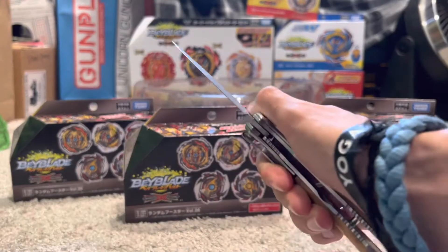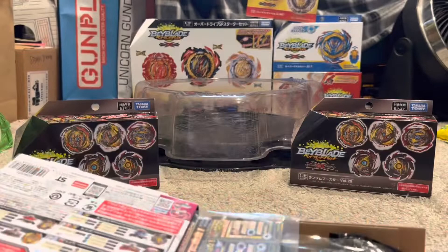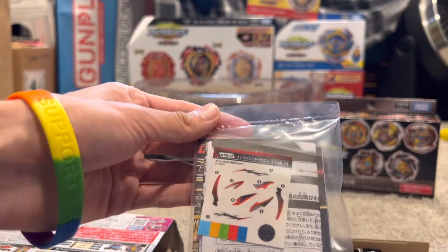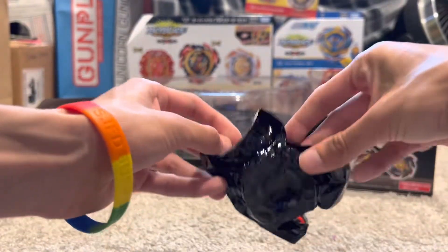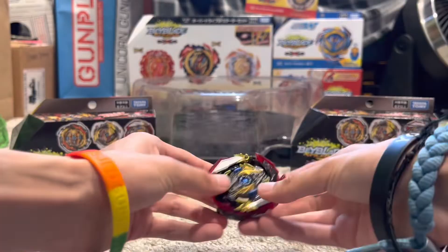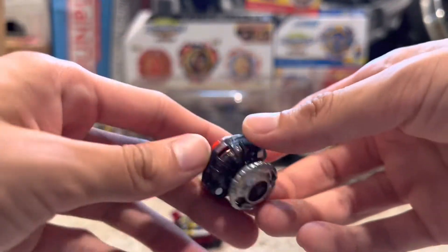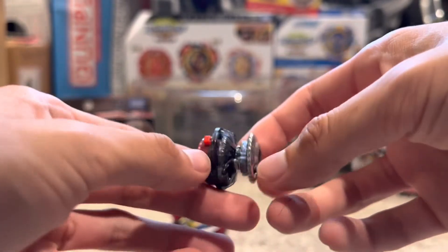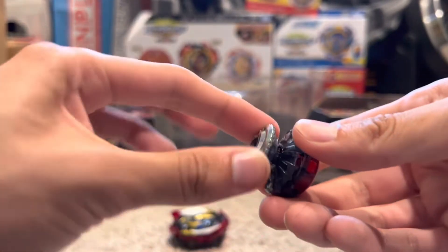Here we go, we're gonna open them. We got Dragon — so here it is out of the box. No stickers. We're gonna take a look at the driver. This is Zone Dash Plus X. This Zone Dash is all in black, transparent black. The Plus X is unpainted. You know how Zone kind of free spins? Plus X prevents that, basically.